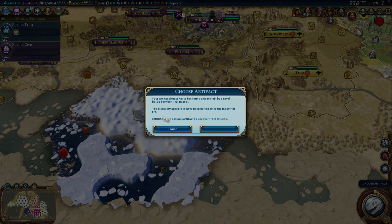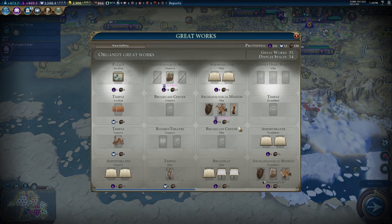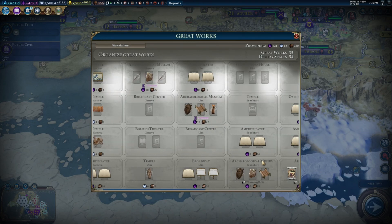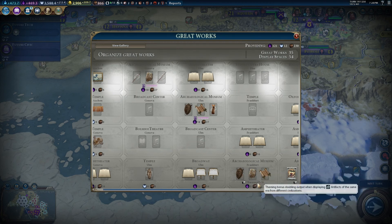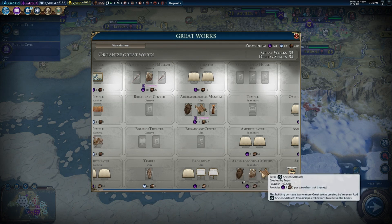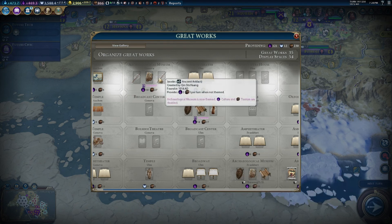Trajan. We're going to view our great works and see what we got here. So this is a scroll - this one's themed, that one's themed. We've got a Yerevan artifact, a Yerevan artifact, and a Trajan artifact. We need artifacts of the same era from different civs, so ancient, ancient, and ancient. We need to swap out this Yerevan for something that's not Roman.